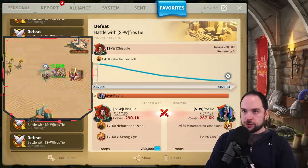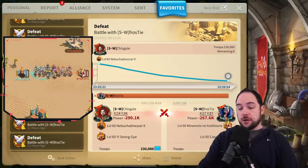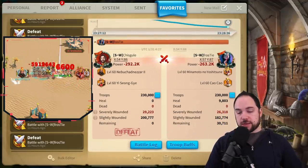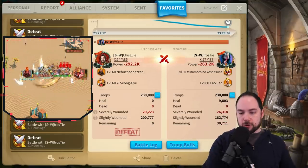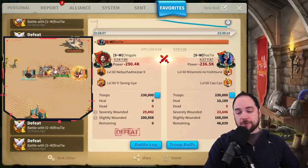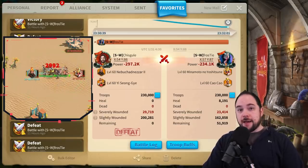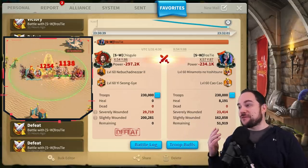Switching to archers: recall that with the wrong build, archers were winning by several thousand. So if cavalry start winning at all, that's a relevant improvement — and that is exactly what happens. Now cavalry wins by 3,000 or 2,000 SEV wounds. Not by as much as I would have expected; I was expecting cavalry to obliterate the archers, but that's not the case. Then: 29,000 to 23,600 — closer to what I'd expect — and again 29,700 to 23,400. Minamoto Double C beats Guanlio, beats Guan Alex, beats Nebu Song. We are crushing the meta with Minamoto Double C.